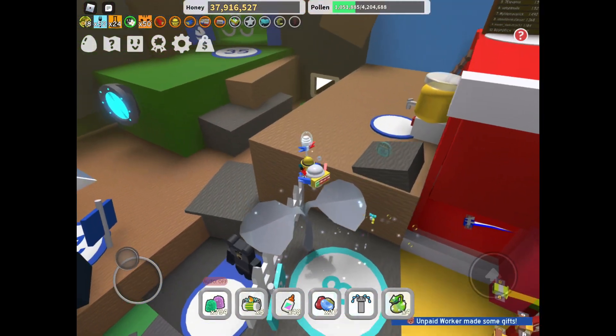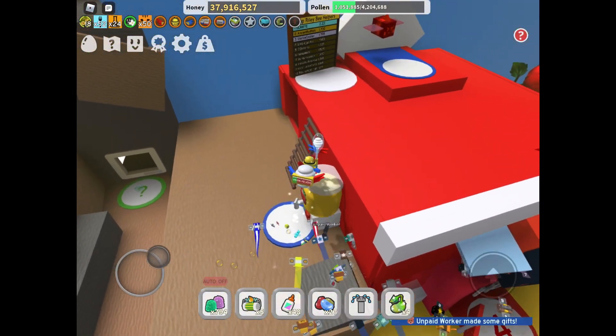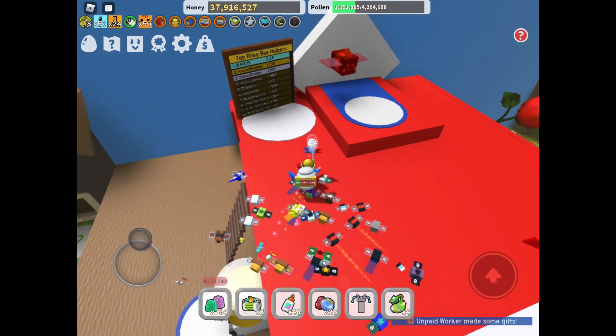Drop a like if you want to see us donate a bunch of stuff to the Wind Shrine. Also, in post-production we realized you can get a Star Jelly from a Festive Gift — one of us got one from that. And Puppy Bee — we forgot about that one too. Bye!